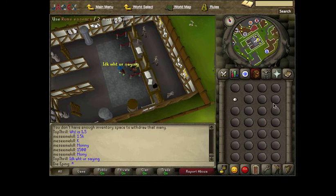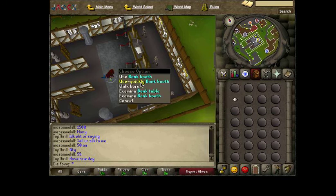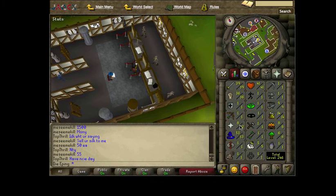I bought all my rune essence for 10 GP each. Mind runes sell for anywhere from 10 to 15 GP each. So if I bought 1K rune essence for 10K, once I finished running them all I could turn around and sell 4K mind runes for anywhere from 40K to 45K. That's probably the best money-making method I like doing. I've actually been using all my mind runes to train my mage though, which I got to 53.